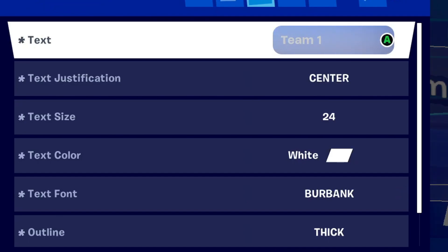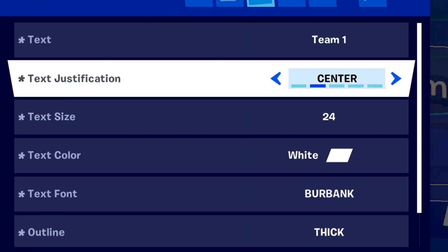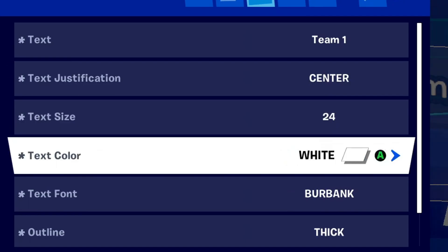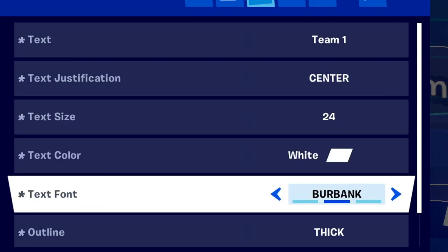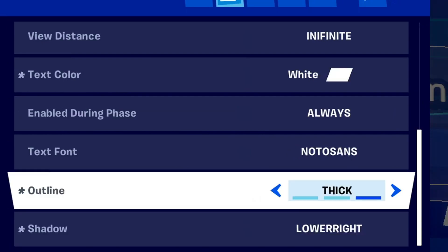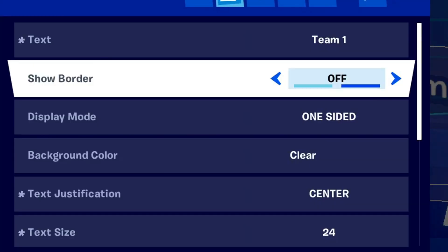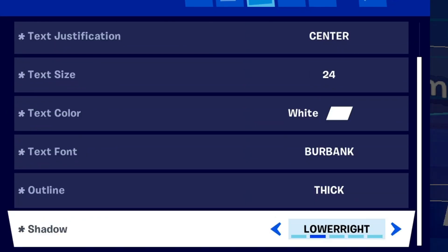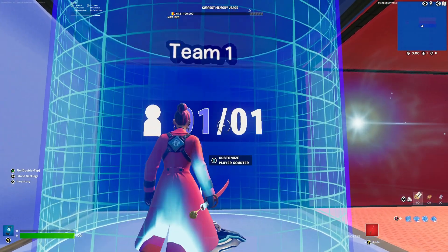For the billboard, you're going to put 'Team 1', centered, the biggest text size at 24, white, Burbank font — or Robo, or Nodal Sans, but I like Burbank. Put outline on thick and shadow on lower right.